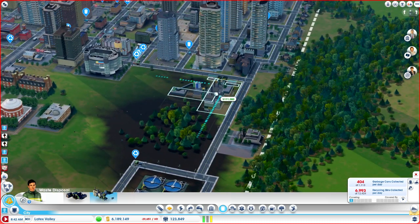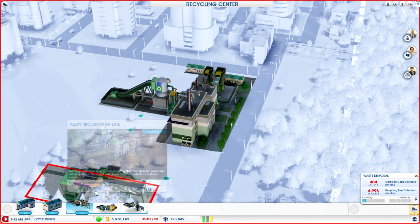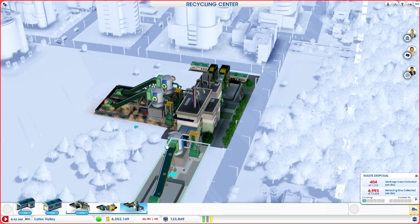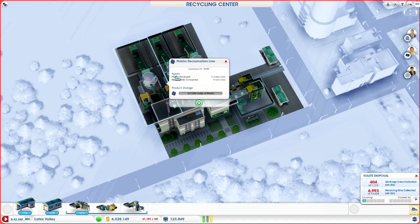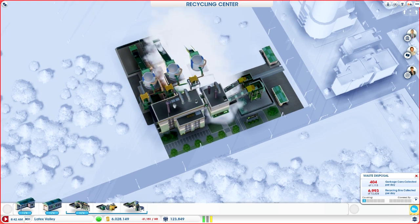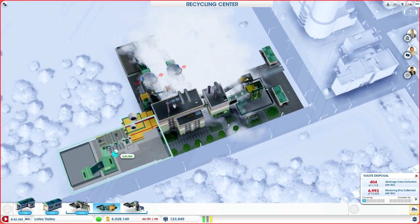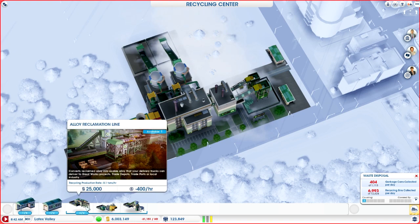Where do I want to put it? I'll just go ahead and put it there. The recycling centers aren't nearly as bad as the trash dumps in terms of what people won't want to stay near. So go ahead and add that. I might delete that because I might add one metals here — two plastics, one metal, and one alloy. Because the metals I can actually export, I'll put a metals trade depot here.